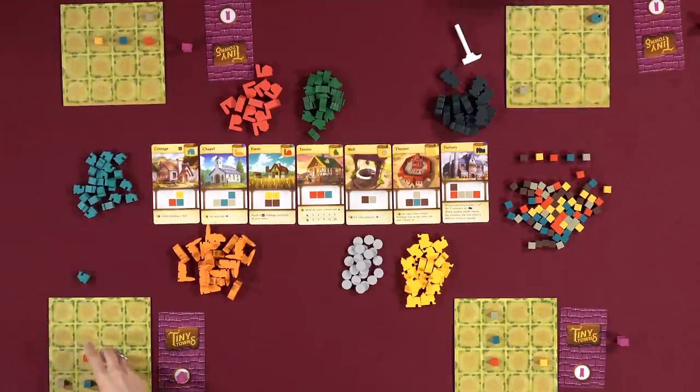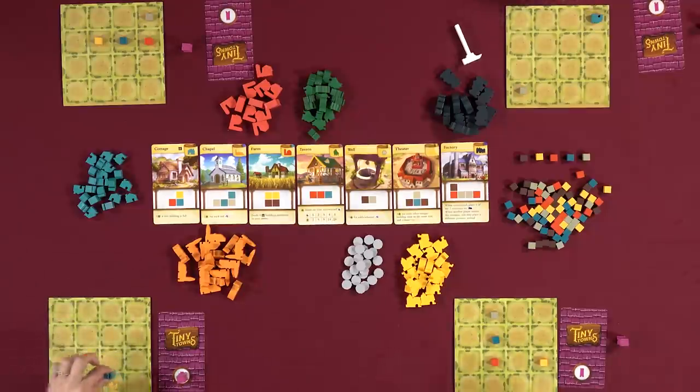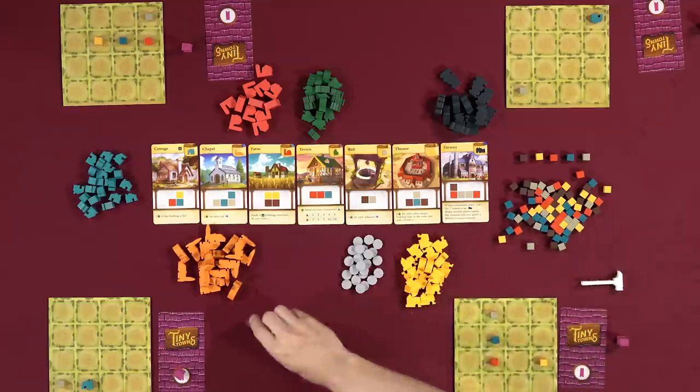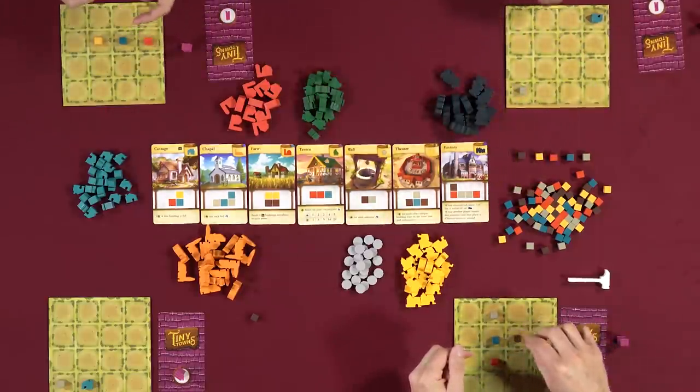Nikki places her cottage piece. Someone asks if it has to go where the color matches — Rodney confirms any spot works where the cottage cubes were. Players joke about what cottages are made of: brick, wheat thatching for the roof, and glass for the windows. Nikki takes the master builder hammer and calls wood for everyone.